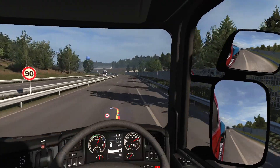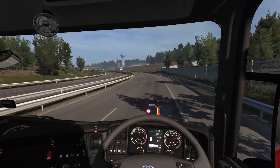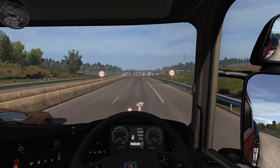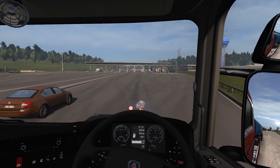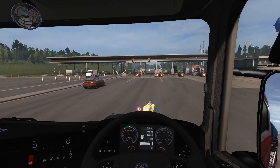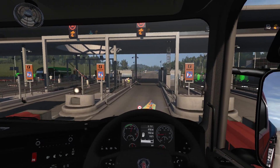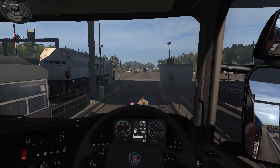Oh no, we've got a tollbooth. Why? Oh, we're still in France, that's why. Let's see if we can get this tollbooth correct. Which lane do I need? That one there's got an arrow on it — let's try this lane. Okay, so that's the one I need.